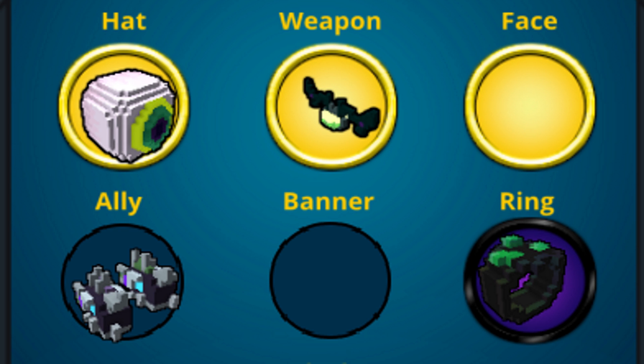Certain allies and rings will give you magic find, which you need because magic.